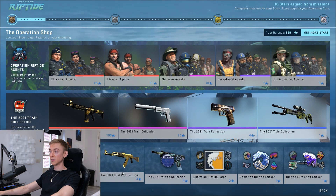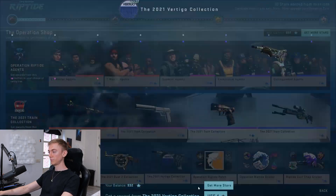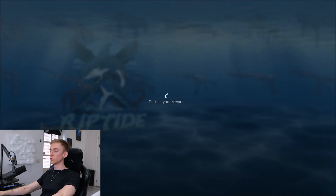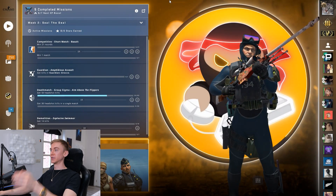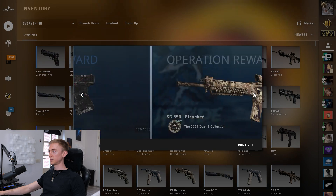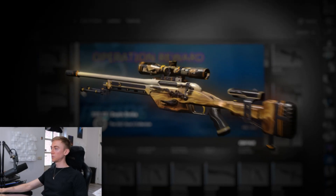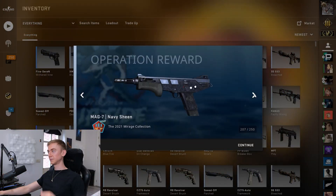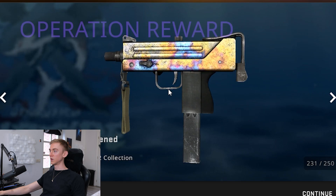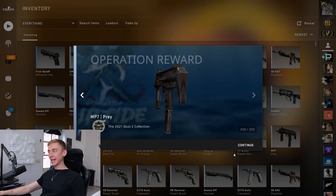Where it's like one in 3,096, I believe, to actually get a cobalt. Very final four stars — we're going to spin for the Gold Arabesque. 3, 2, 1. Show me. 250 more items, please let the cobalt be in these. We got a purple Vertigo collection, Digital Architect. And we got a pink — the Deathstrike from the DustTube collection. And we got the MAC-10 Case Hardened, doesn't look like a blue gem to me. And that is it — 3,000 more stars and zero cobalts.